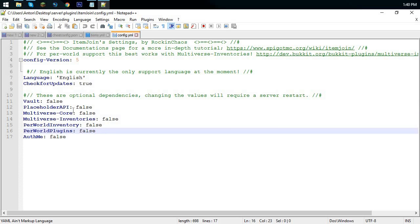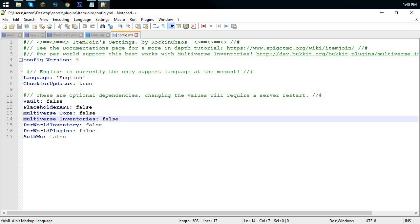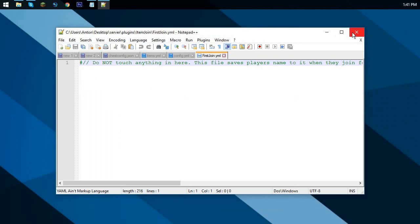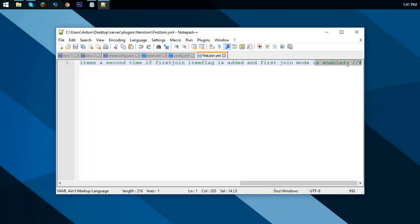You also have Vault and other dependency plugins. If you have these plugins, enable them — it helps a lot. For example, PlaceholderAPI lets you add different variables, and Multiverse Core handles different worlds. Since I don't have any installed other than Vault, I'll keep them all at false for the moment. Don't mess with the first join section — it even tells you not to.